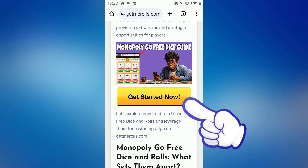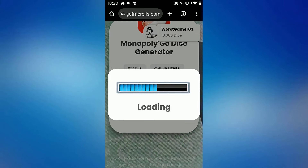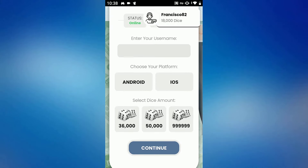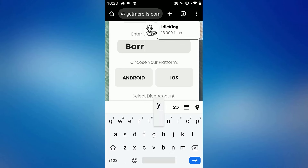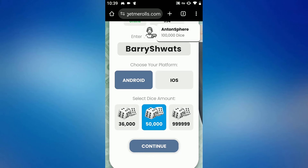Click on the 'Get Started Now' button, then click on 'Start Hack' and enter your game's user ID. Select your mobile operating system and the number of Monopoly Go free dice rolls you need in your account. Next, click on continue.